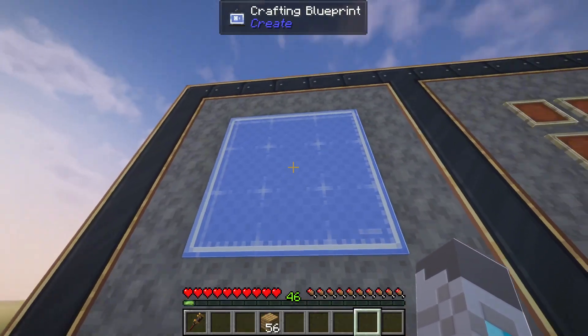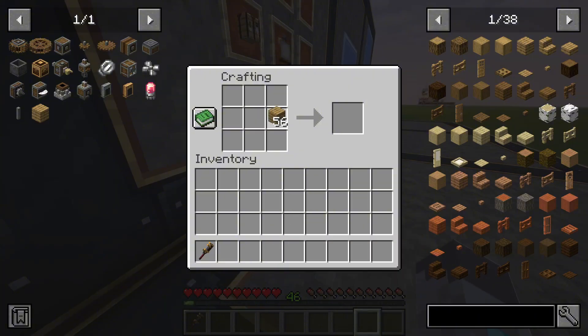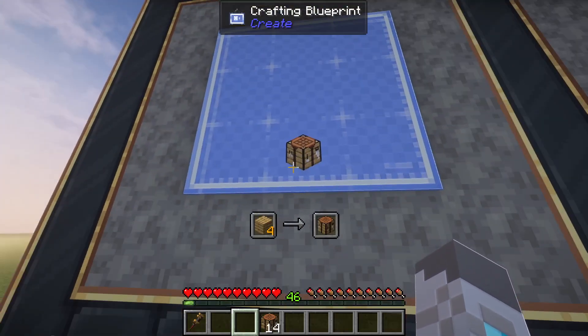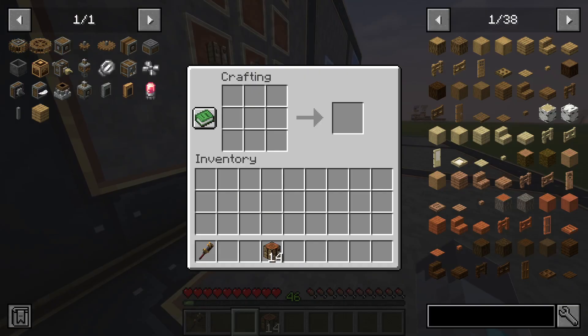This crafting blueprint is helpful for whenever you don't want to have to go over to a crafting table, put all the items into the grid, and then take out the item. You can simply have the recipe set, and whenever you're walking by the blueprint you can right-click and it will craft the items you need, which is definitely easier than crafting them individually.